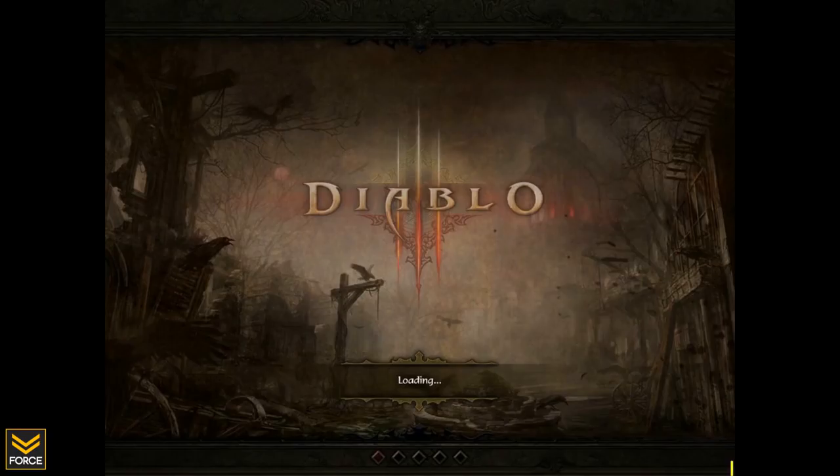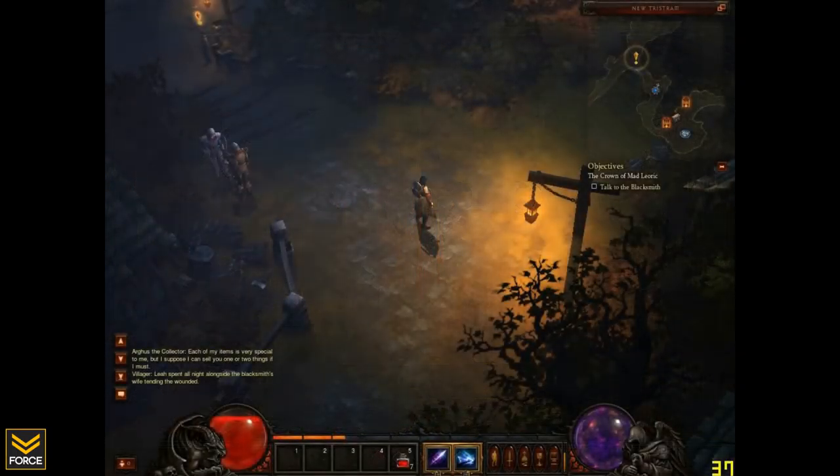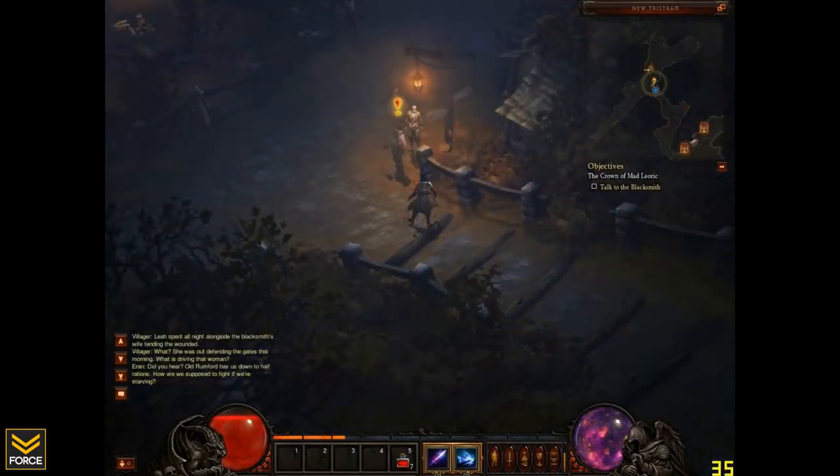Now here is the loading screen that will be bringing you right into the game — and realize this is all from the beta client. This was leaked footage, but it's still pretty legit, other than the fact that the resolution is pretty crappy. And now we can see right in the game. We have our wizard here. Only two spells are selected on the left and right mouse click button. You can also see the orb right there — is that arcane power? We talked about the resource system last week.